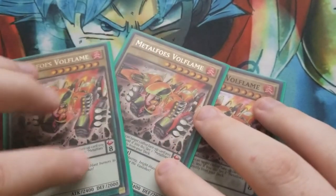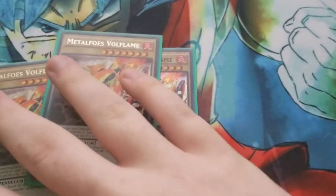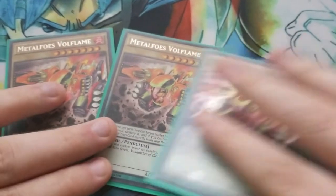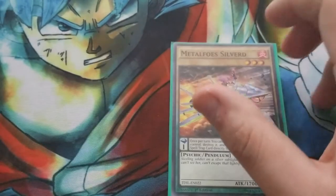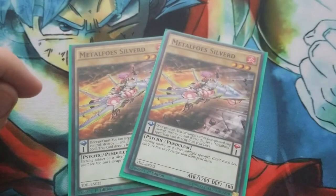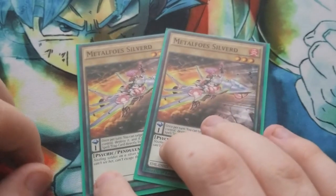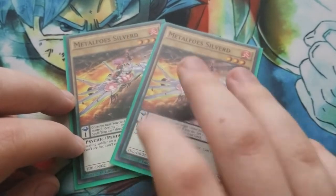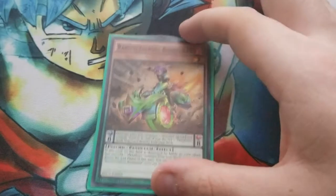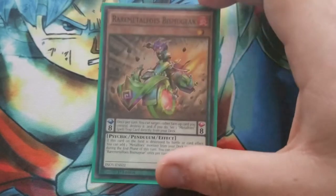Three Volflame — discards your big Kahuna. You usually get them out with Metalfoes Counter. If you use Metalfoes Counter, you want to get out Volflame because he's your big boy. I'm running two Silverd — just for the sake of having a 40-card deck. It's still searchable through Painful Decision. One Bismagear — the card's slow, kind of like Cat, but it still has the Pendulum effects as the other Metalfoes, so it's still useful. This card you can side deck out the most.